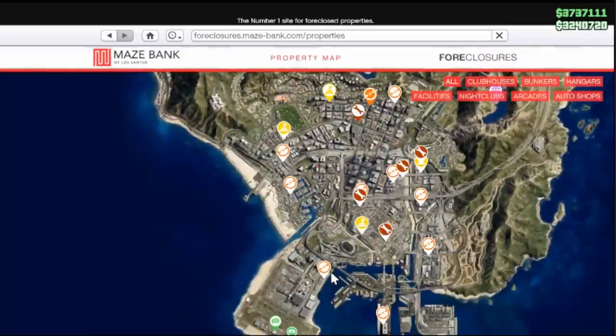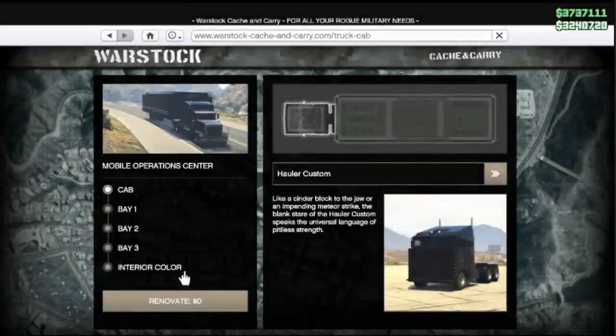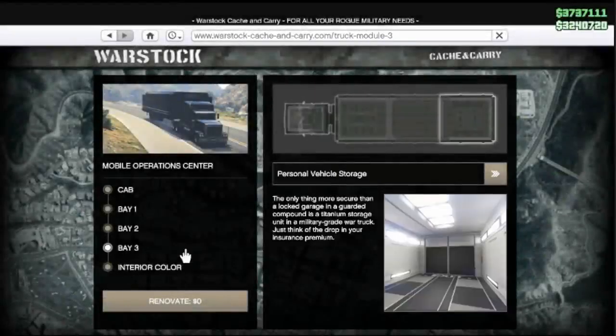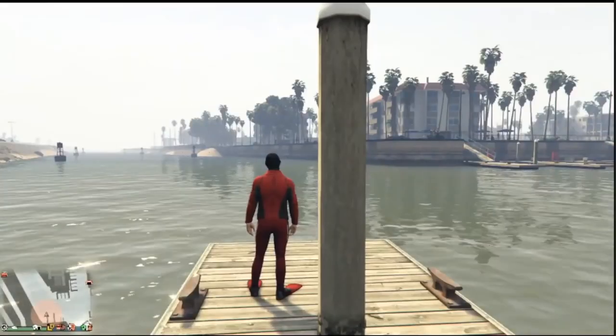Let's get straight into the requirements. All you really need is just an auto shop, and the auto shop needs to be full — which is 10 cars. It doesn't matter which auto shop it is, just make sure you have one. The next requirement is a bay three personal vehicle storage, and inside that storage you need to make sure you have a free LG.